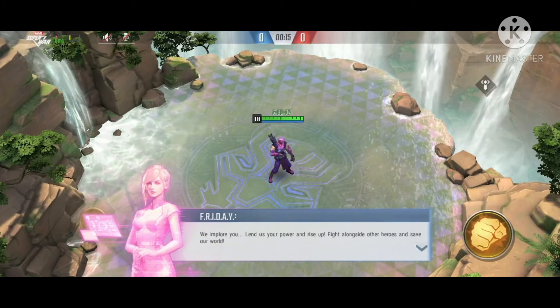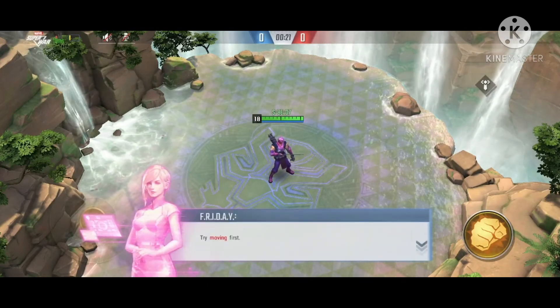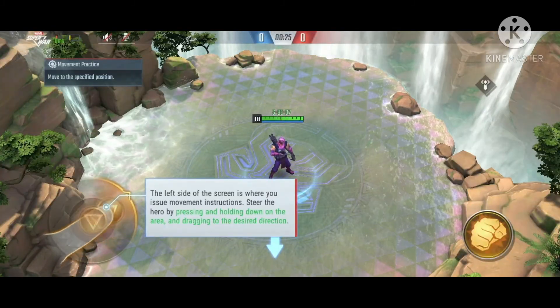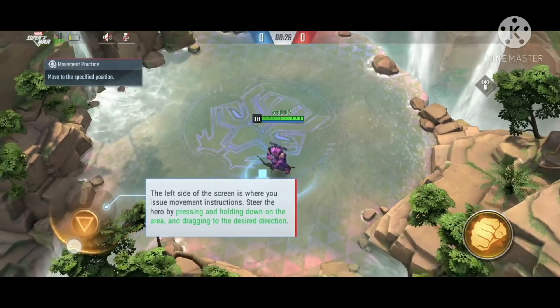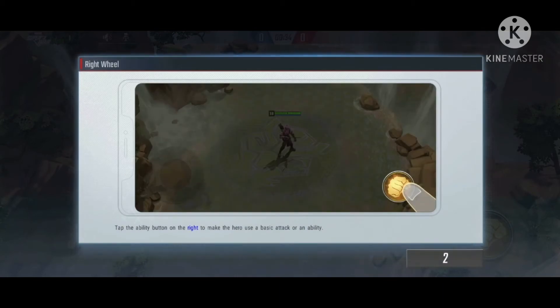It is advisable to go through the tutorial because it will help you familiarize yourself with the game. Use the joystick on the left side of your screen — drag your fingers to move. Tap the ability button on the right to tell your hero to use a basic attack.